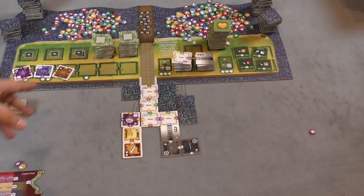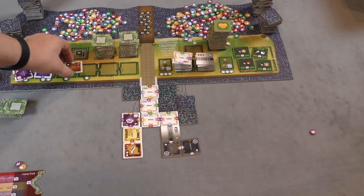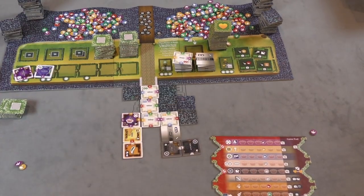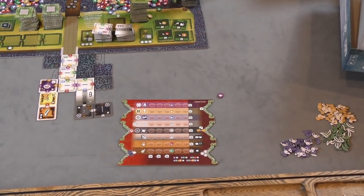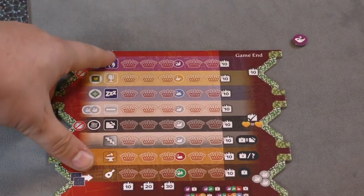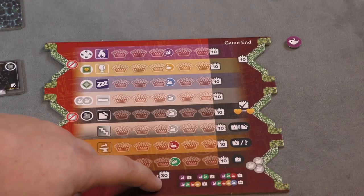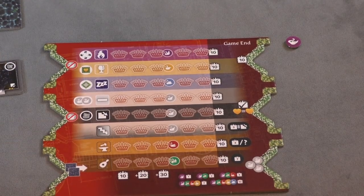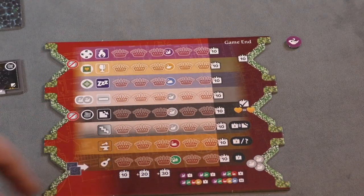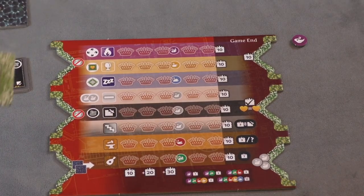Players can also forego picking a room to take one of the tiles and put it on their architecture board. A lot of scoring comes from this. At the end of the game, if you have at least one of every room type you get ten bonus points; two of every room type, twenty; three of every room type, thirty. If you get at least five of each type you get ten bonus points. You also get a free swan when you get three of each type.